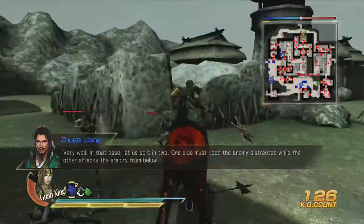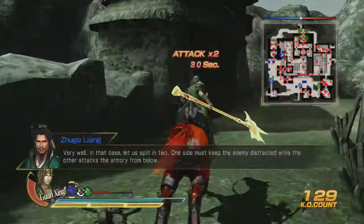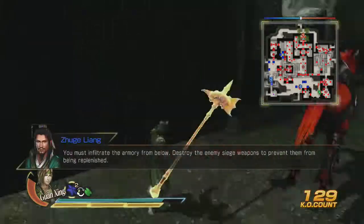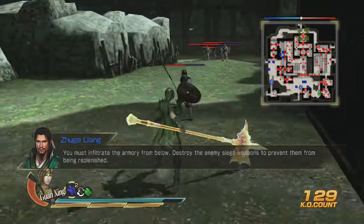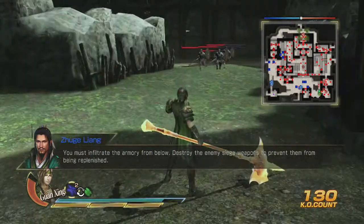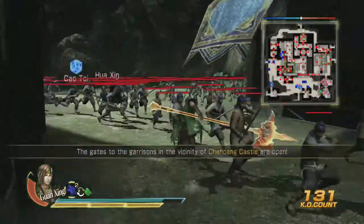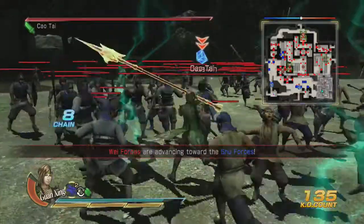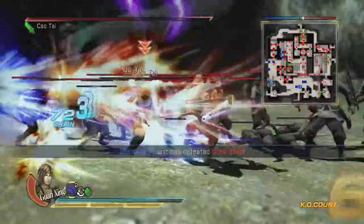Open the freaking gates — I'm too quick for this game. That's what we're doing: we're infiltrating from below, and that's how we get to the armory. So now let's go ahead and take out Cao Tai here.